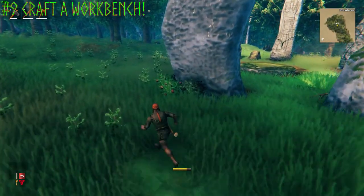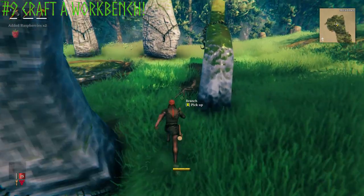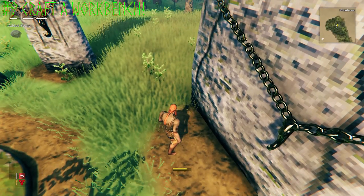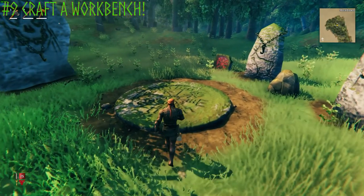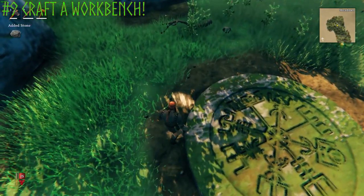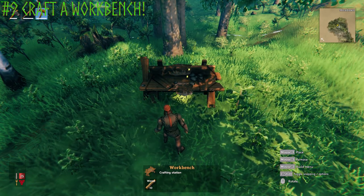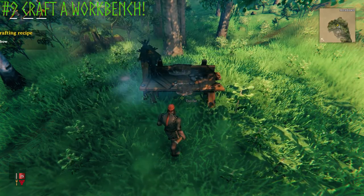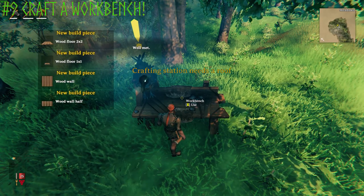I'm going to craft my workbench near this starting area since it makes it more convenient. You can build it wherever you want. This relic stone area stays on your map permanently and doesn't move. You may notice right away that you cannot use the workbench — it says 'Crafting station needs a roof.' So there are two ways we can handle this.